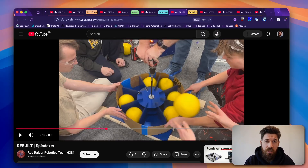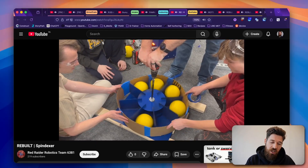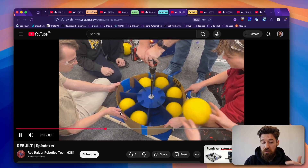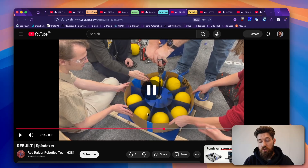Moving on to indexing for teams using a single shooter — we've got a rotary indexer prototype for feeding fuel into the shooter. I like showing this because again, they're just using simple cardboard and a drill to test whether concepts are working as a prototype. Excellent work, Red Raider.